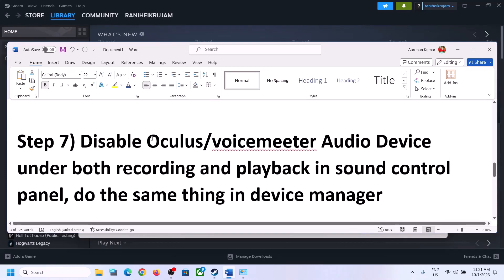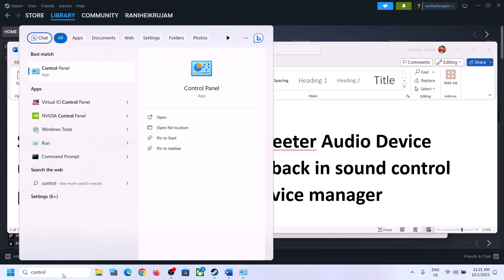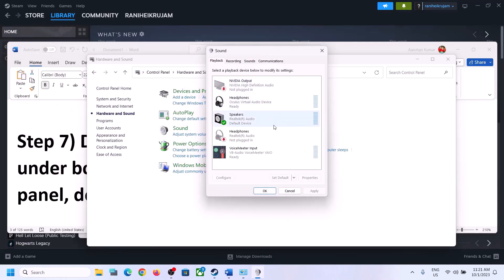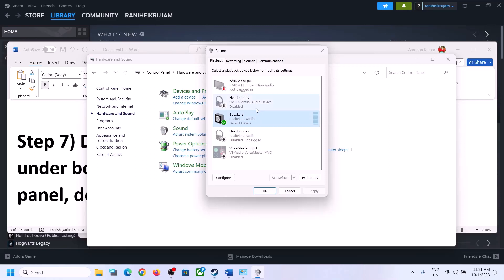The next step is to disable any other audio devices enabled in Playback. Open Sound Control Panel again via Control Panel > Hardware and Sound > Sound. Here you can see multiple audio devices — make sure you enable only the speaker you want to use. In my case it's Realtek audio. For any other devices like Oculus Virtual Audio Device, headphones, or Voicemeeter that you're not using, right-click and disable them.